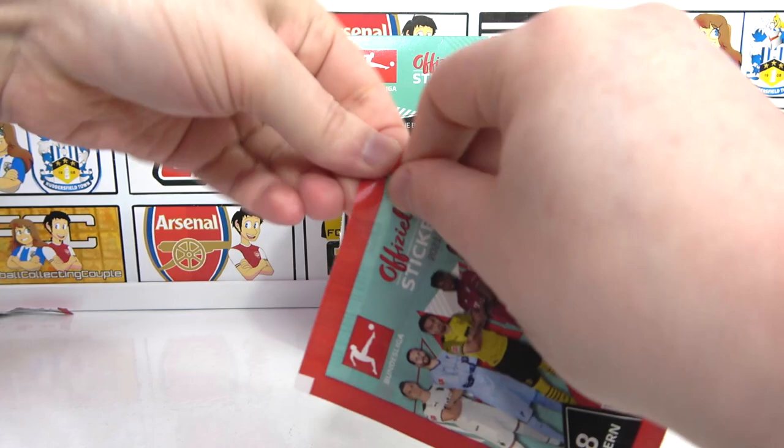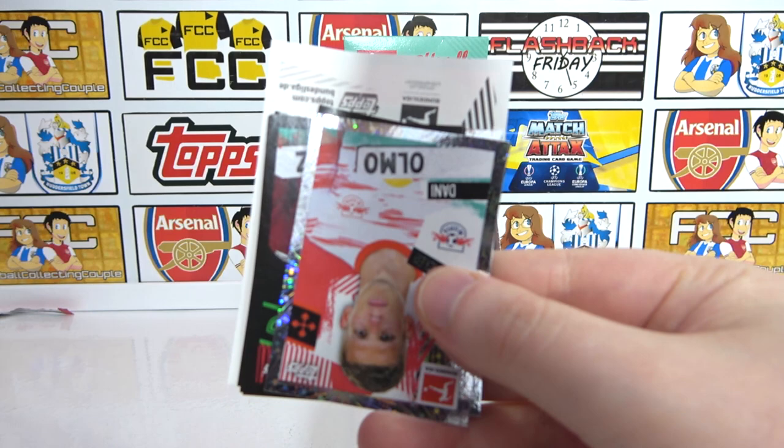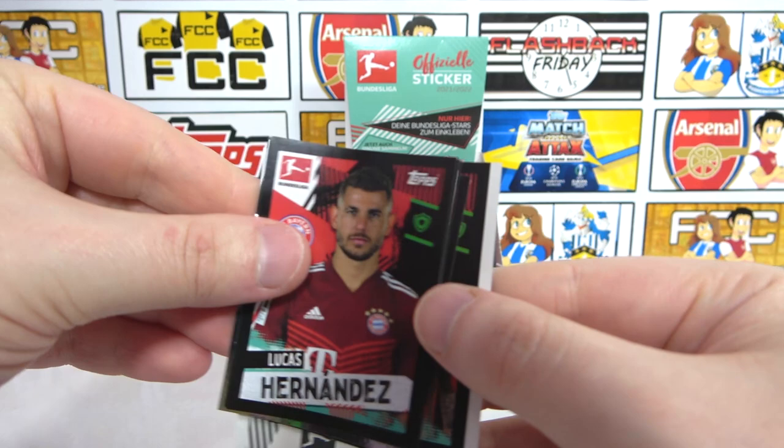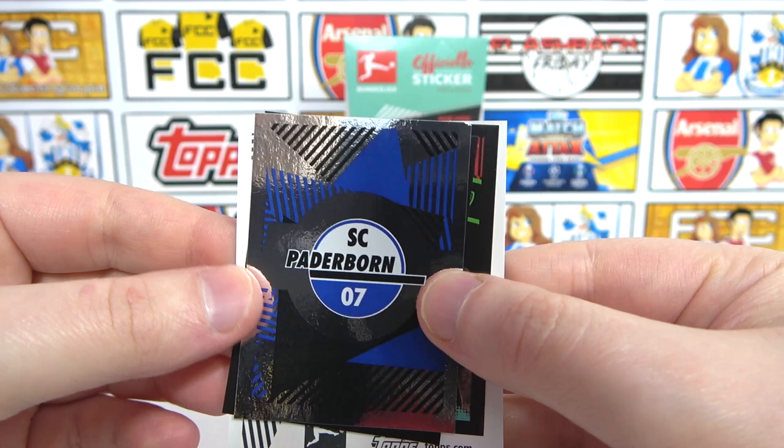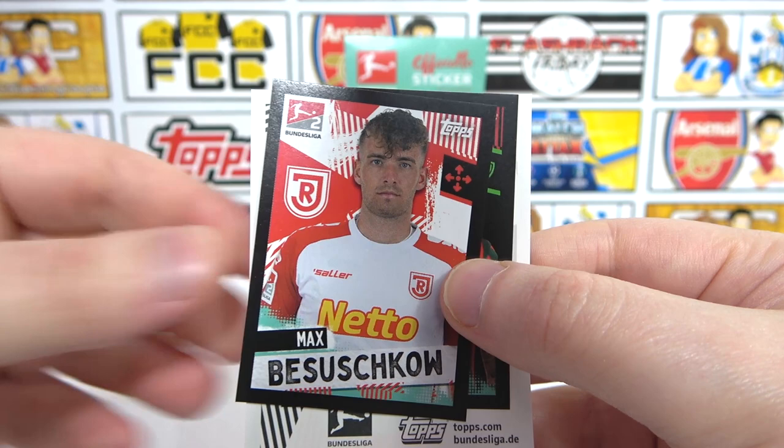Let's fix these packs because they are falling, and let's crack it open. Is that Nuremberg? That's our badge. Danny Olmo - that's our player shiny - Hernandez, and then an Itter. We've got the Paderborn badge. I don't know - well, there it is. We have a Bisuachkau, Iago, and our big sticker is a Freiburg kit - which is actually rather cool.